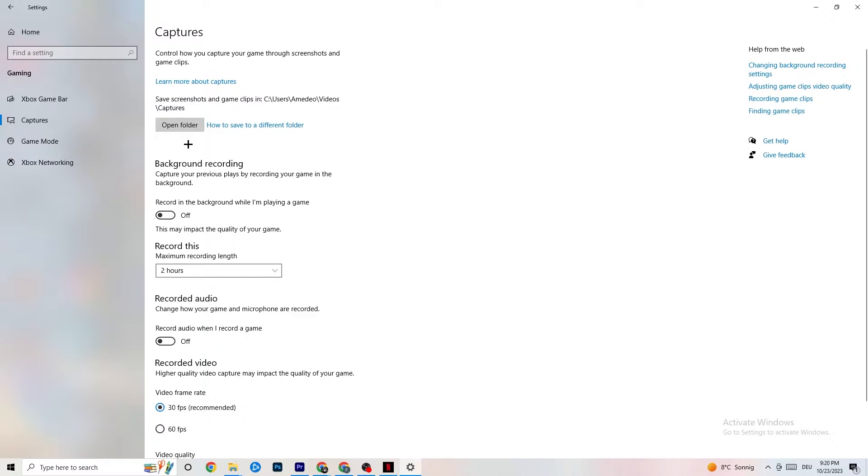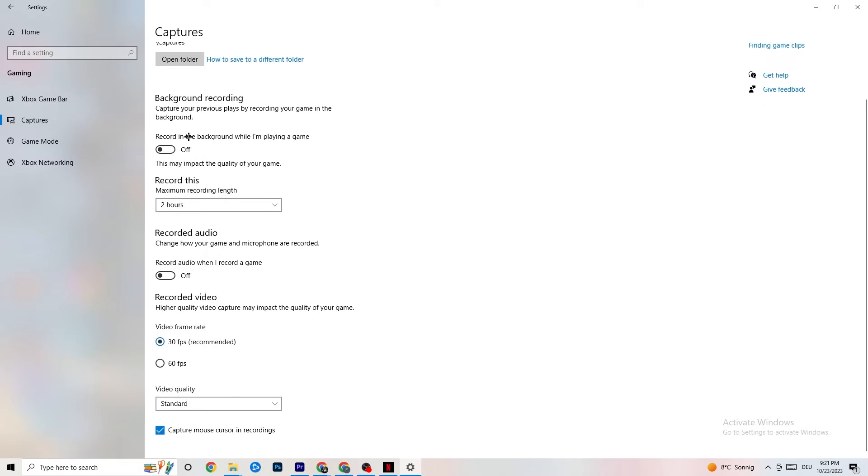Go to Captures, then Background Recording, and find 'Record in the background while I'm playing a game' — please turn this off. If this is on, no wonder you're having FPS drops, freezing, or stuttering, because recording sucks a lot of performance. Also turn off audio recording — it doesn't impact as much but it still uses performance. If you want to record, use another program like OBS — don't use Windows for that.